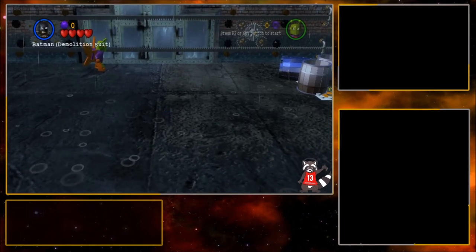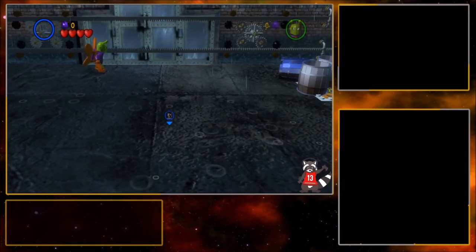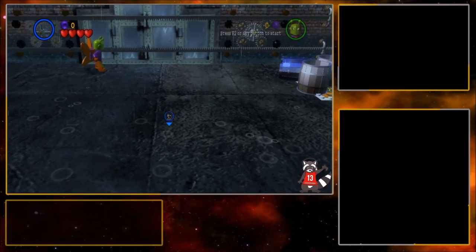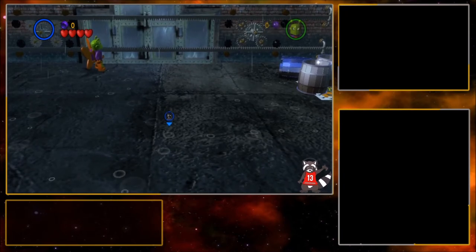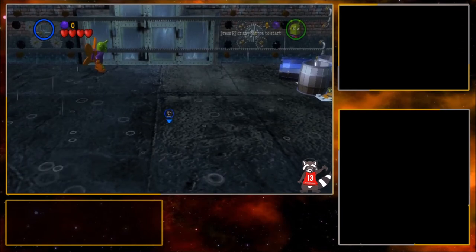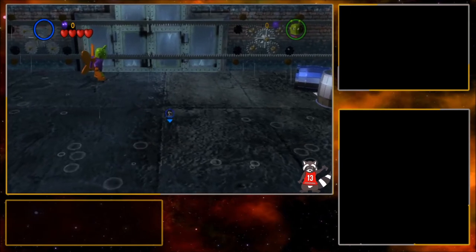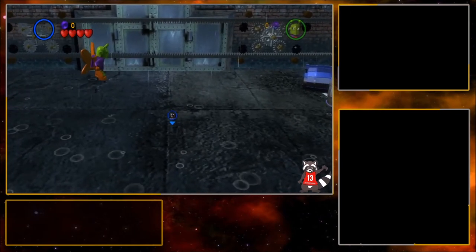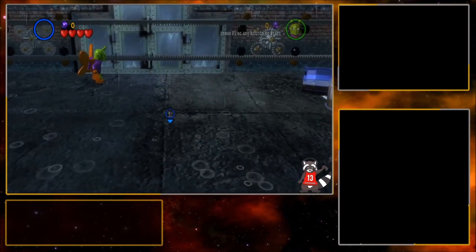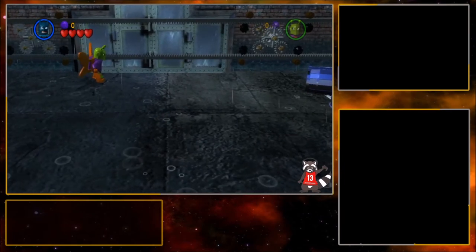Normally I would just press triangle or the switch button to show the icon over Batman again, but because kill-him-off is here it would just switch. So I have to use the bumpers or triggers to actually see where the icon is. You might see it here — there's a circle down here.